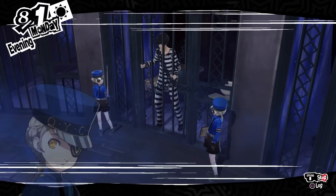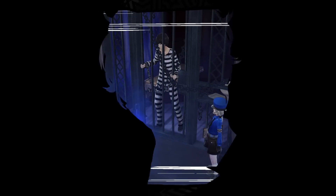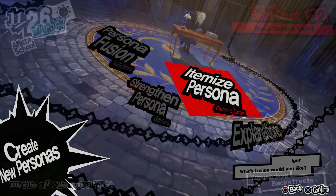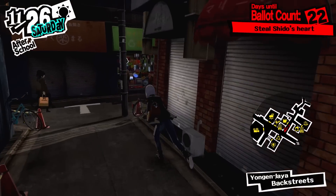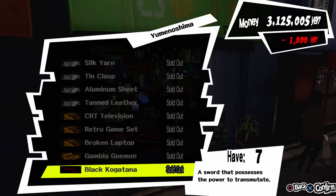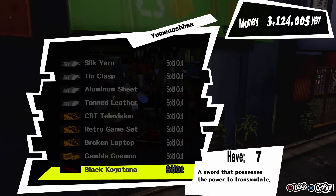On the 1st of August in-game, you will unlock something called Electric Chair. You usually use this to sacrifice your persona and make skill cards from blank cards, but there are also some personas that can make equipment from transmutation materials. First, Black Kokatana is easy to get — you can find it in treasure chests in the palaces, or you can buy it once a month from the second hand store near your house.